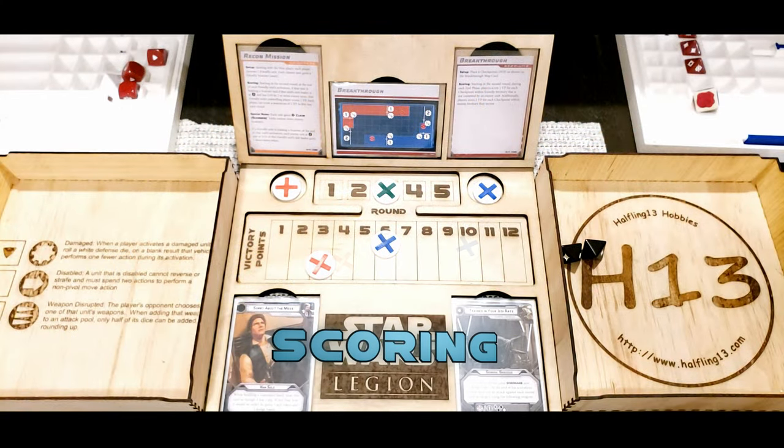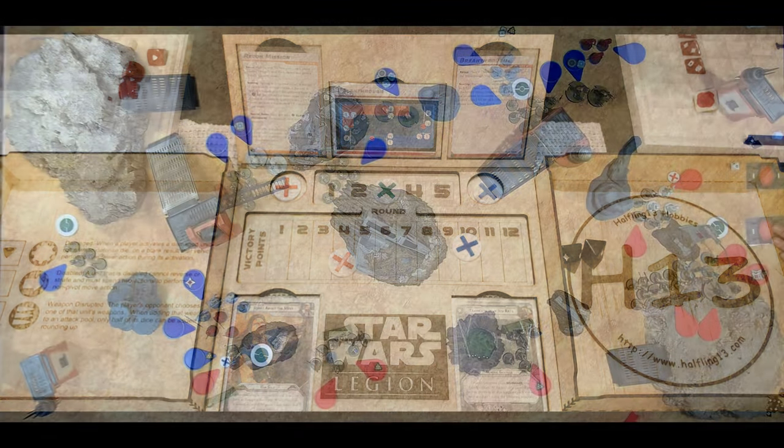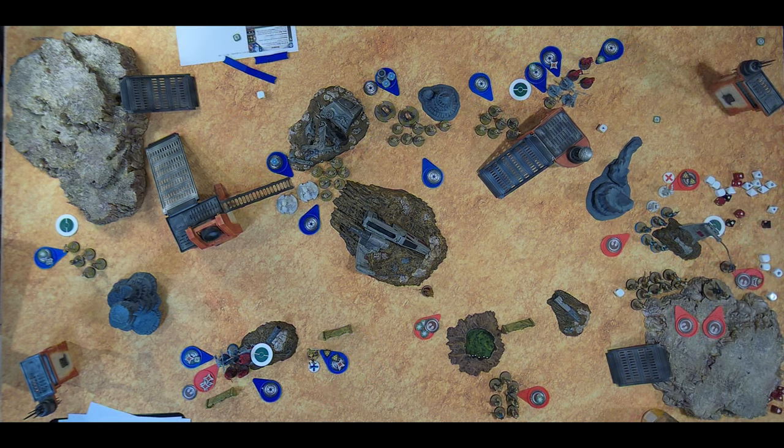At the end of turn three, the Rebels have been overwhelmed by the Separatist droids. The left flank has fallen and the droids are routing — there's practically no chance to prevent Kraken and Grievous from reaching 12 points during turn four. Thanks for watching this video to the end. Please consider a like on the video or subscribe for future content, and leave a comment with advice or tactics for either force.